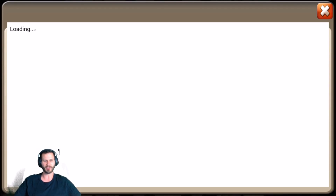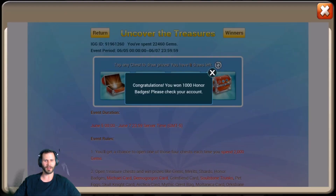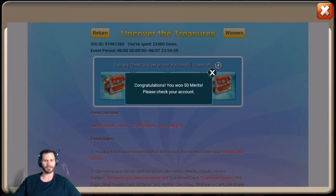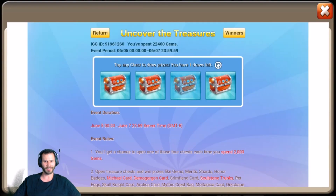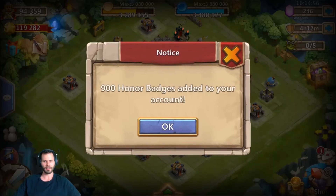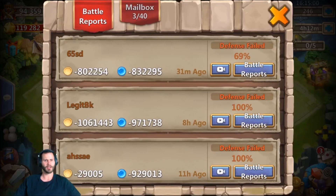It's alright, we got Uncover the Treasure to snatch up a Demo Gorgon one time. Eleven draws — 50 merits, ordinary pet egg. Come on, give me some heroes. 30 merits, honor badges, merits, ordinary pet egg — we could even use a Pumpkin Duke. Come on, something! Pet egg and honor badges — no love from Uncover the Treasure today.